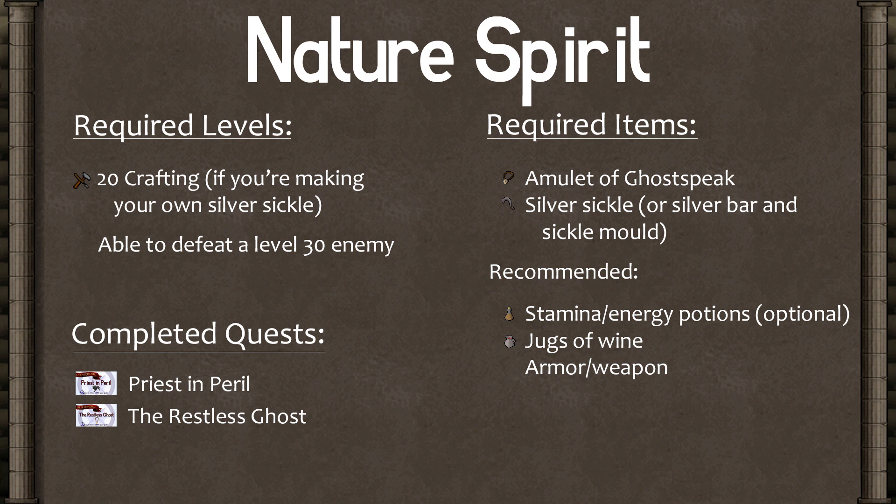You'll need your trusty Amulet of Ghost Speak and the Silver Sickle mentioned before. If you aren't an Iron Man you can usually get them pretty cheap on the GE. If you're making your own, you'll need a silver bar and a sickle mold, which you can buy from a guy in Alcarid.